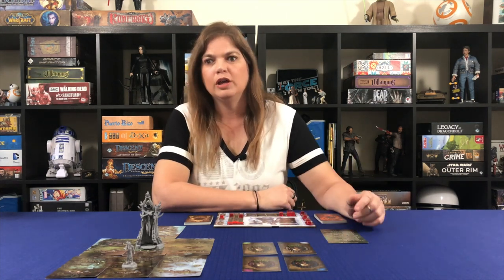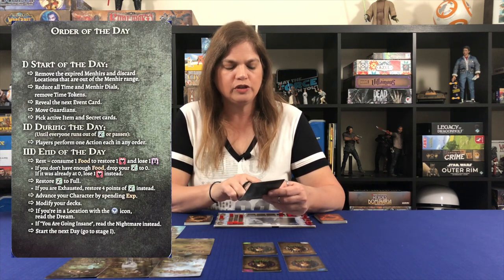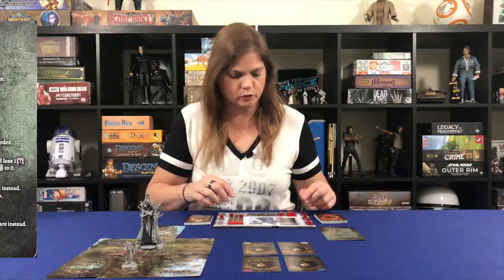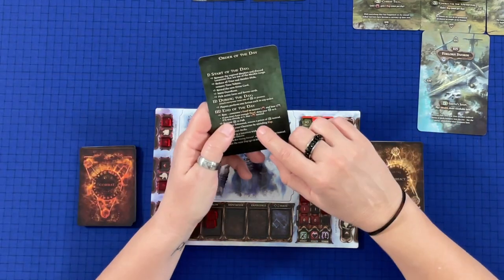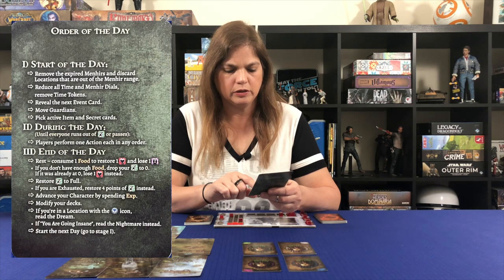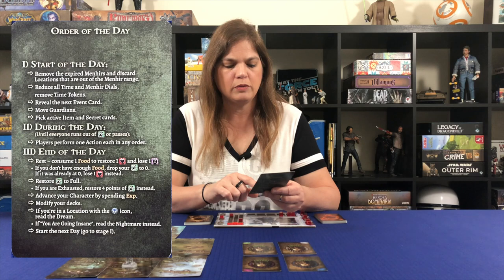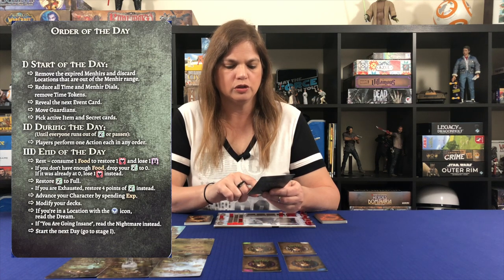After the battle with the vermin we were successful, but our character is wounded and out of energy, so we end the day. Using our player aid for end-of-day triggers: first we rest — consume one food to restore one health and lose any terror. We eat, restore one health, and since we have no terror, we're fine. Then we restore energy to full — back to six. We have no XP to spend, no deck modifications, but we are in a location with a dream icon, so we'll read our dream.